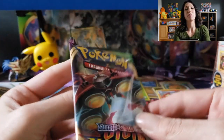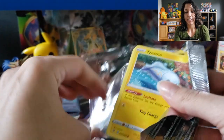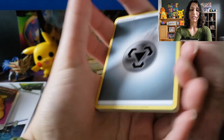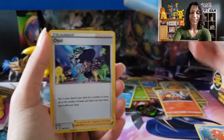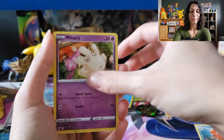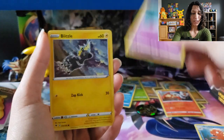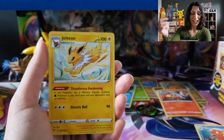Now we're down to the Vivid Voltage from this collector set. Let's see what we're going to find. I almost did three cards — I was thinking it was Evolutions. Bunnelby. Cinccino. Nessa. There's the Galarian Meowth — Pirate Meowth! And Grapploct Reverse and Jolteon for the rare. Very nice.